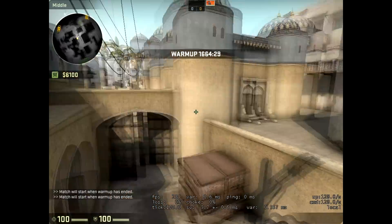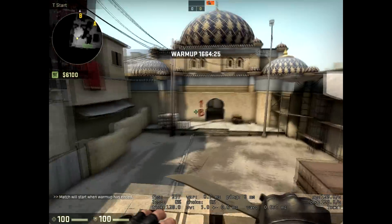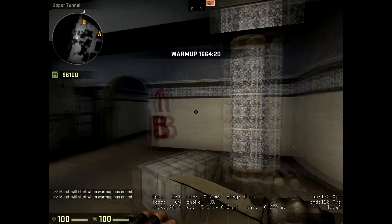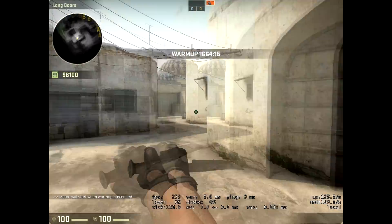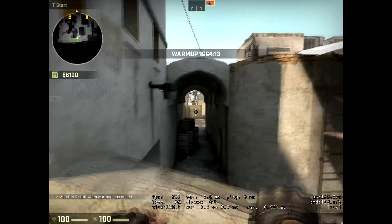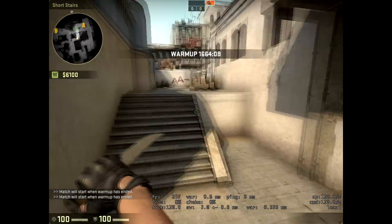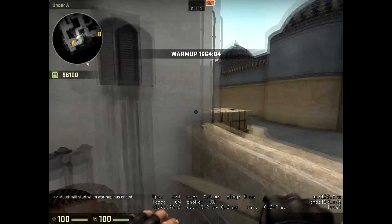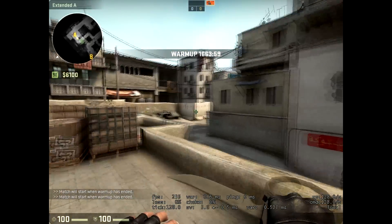Alright, so I thought I'd make a quick guide on how I play Dust2, at least on T side. The first thing I want to go over is the default setup for Dust2. The most default setup people run is one lurking B, one lurking long, one AWPing mid, and two people trying to get cat control together, just up to here. Which leads into either splitting A, going mid-B, or anything around that nature based on CT setups.